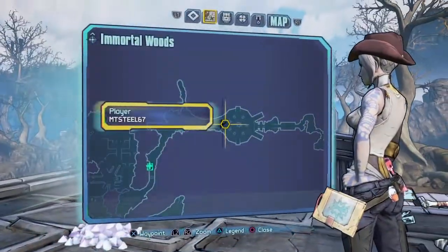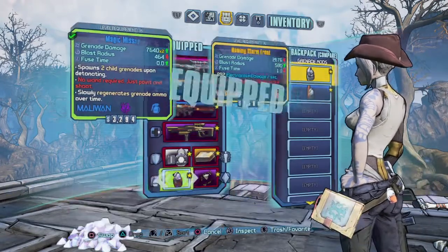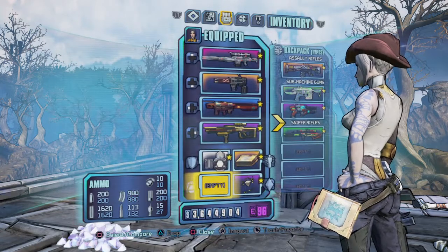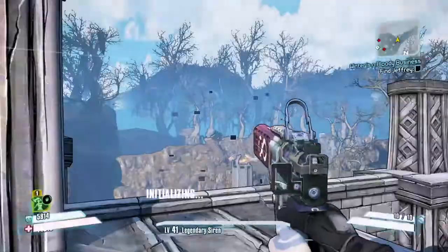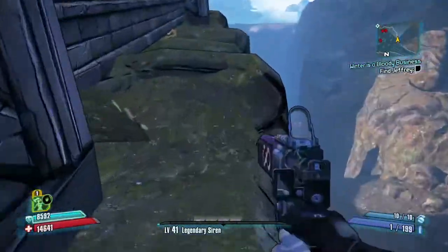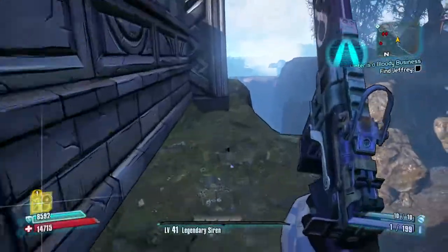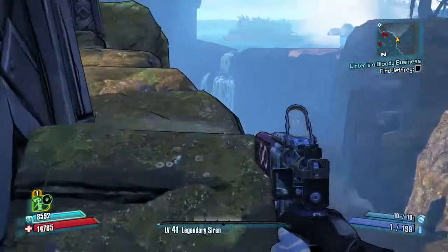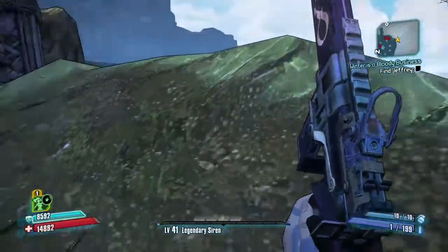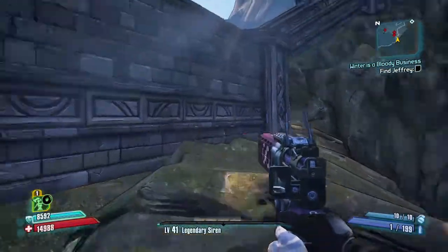Now what we're going to do is switch to our highest shield and unequip the grenade, because you're going to be doing a grenade jump. Do a quick save first. Then just hug the wall all the way around to this end.